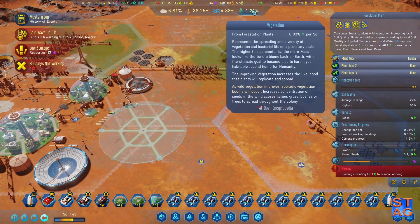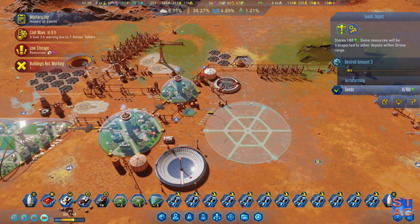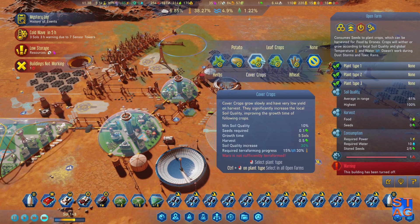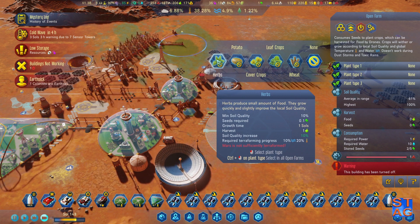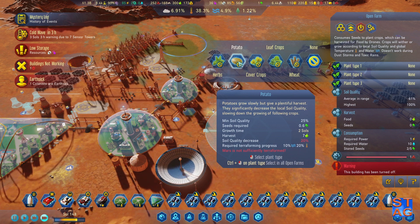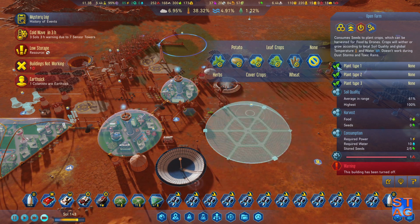So if this one starts working it'll go up to 0.04. We have no seeds available — that's why. And with the ice asteroids mission, it'll actually kick it up so we can start doing herbs. There are earth-sick colonists. And also potatoes — make sure we're doing those too, to kind of offset the soil balance here.